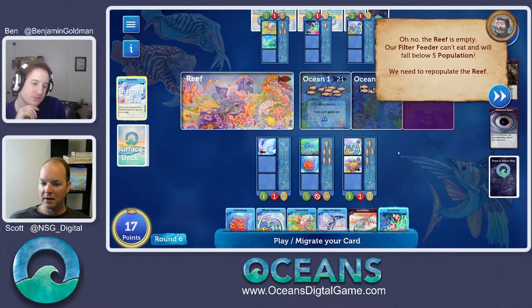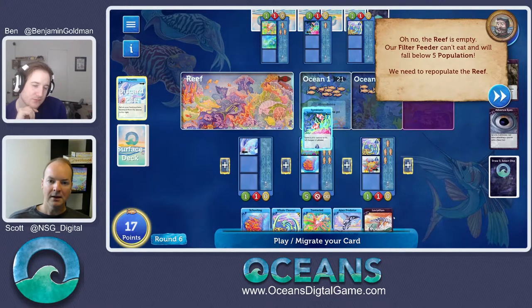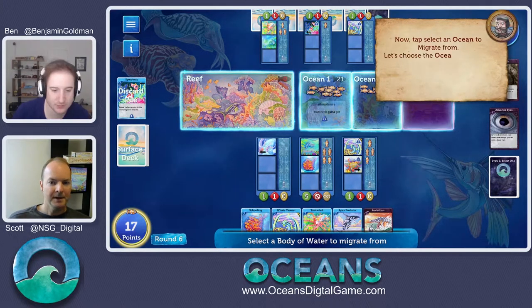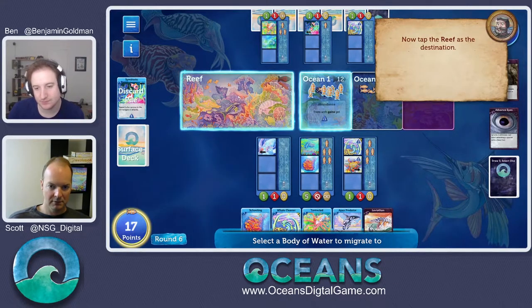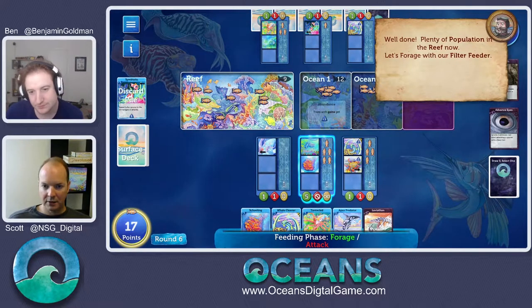We're going to take a card — we'll use a symbiotic. You can see the top left has a little fish that says nine. That means it's worth nine fish when we migrate it. We drag it over to the discard pile and migrate nine fish from ocean one over to the reef. Nine fish come over and now we've got food to eat. That works both ways — you can drag fish into the oceans or back to the reef. You'll see where controlling the ocean population becomes important.